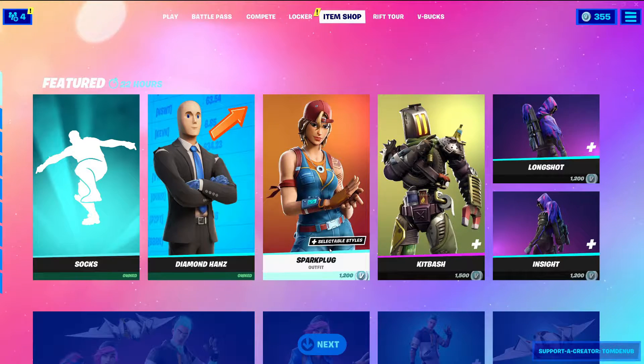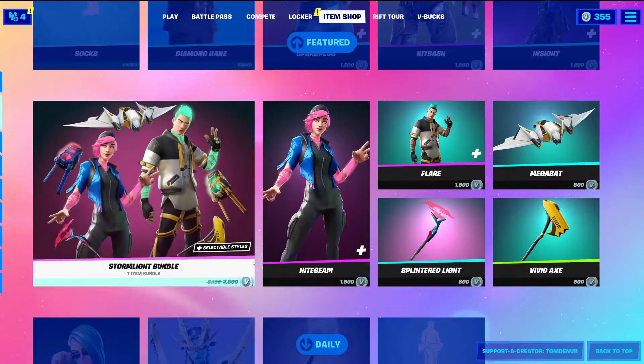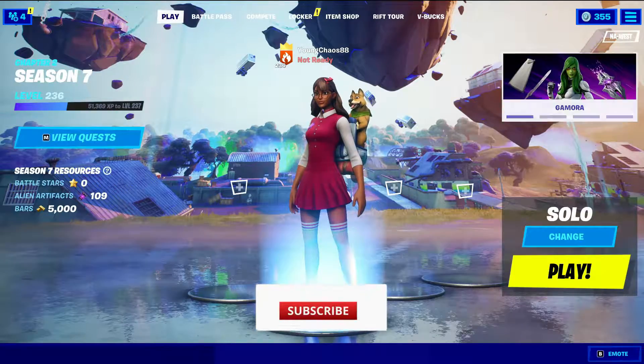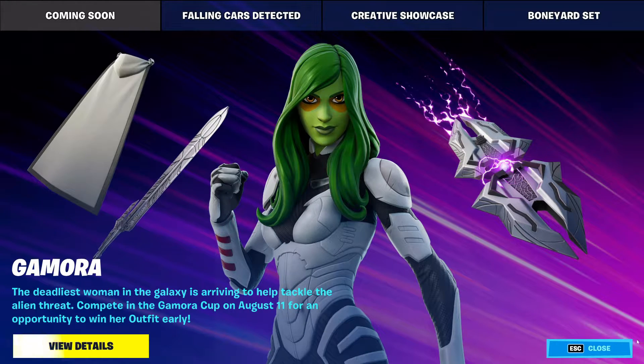Hey guys, welcome back to the New Young Chaos Skin. Today is August 9th, 2021, and we're chatting with the Iron Shop for today. Today we did get our first look at the Gamora skin. This is going to be a Marvel series skin, I believe. There is going to be a tournament for her on August 11th for an opportunity to win her, a little bit early, because she's probably going to come out around the 13th, 14th — they usually just give you like a 2 or 3 day bonus if you get it from the cup.